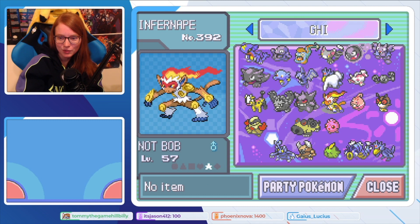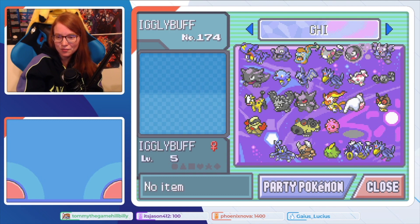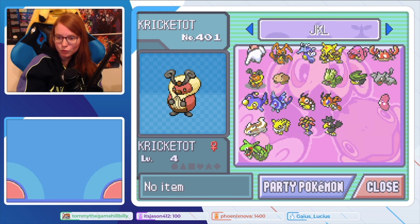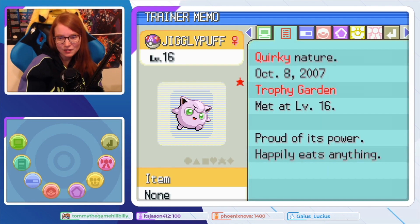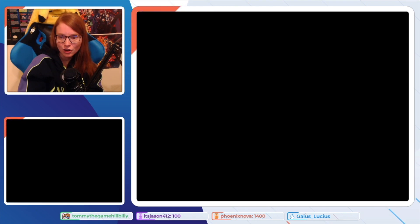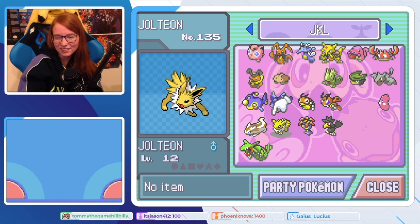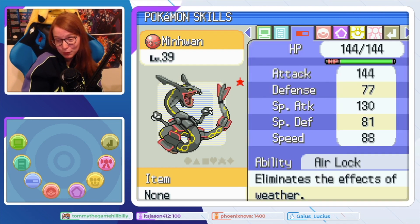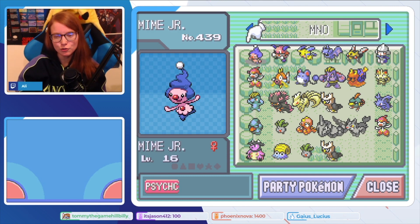Continuing on to the next box — Garchomp, level two. Notice some of the levels on these fully evolved ones — they're ridiculous. Here's actually this person's starter; they picked Infernape. Can't say that would be my choice — Infernape is actually my least favorite of the Sinnoh starters, but no hate. Then oh, there's another shiny — shiny Jigglypuff! I think shiny Jigglypuff is really pretty. This person did the classic hack-in-a-bunch-of-Master-Balls strategy.